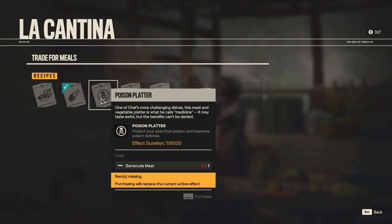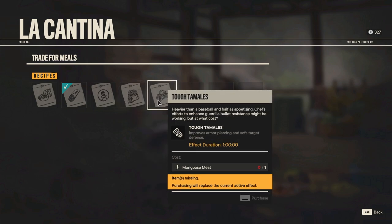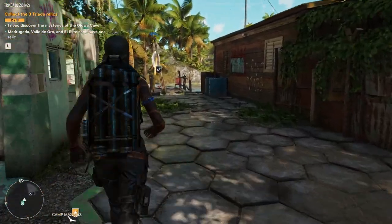There are also things like protect your eyes from poison and improve poison defense, as well as carry additional ammo of all types and scavenge additional ammo of all types. Be aware that if you purchase one of these recipes it will replace the current active effect, so you're gonna have to roll with either one — you can't have every single one active at the same time.